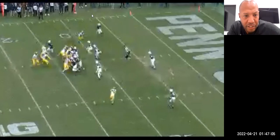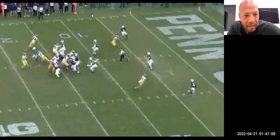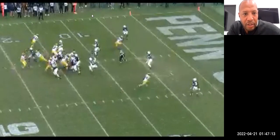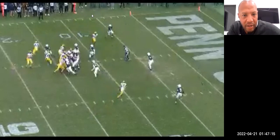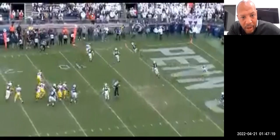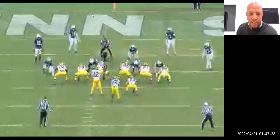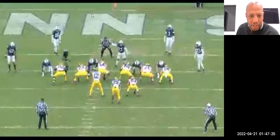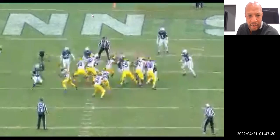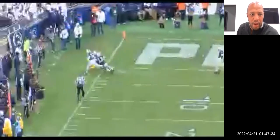They exchanged the weak linebacker with the safety, so the first puller took one and the back took the other. Now you can see the reaction — look at the blitz safety coming down. I don't know if he's blitzing or reading, but he knows he just lost his man. The quarterback did a great job getting that ball up and over, understanding the timing and the principles of it. Bringing weak edge pressure, number 16 is taking advantage, in a flow position off that tight end — taking advantage of the aggressiveness of the defense, putting that ball up and over.